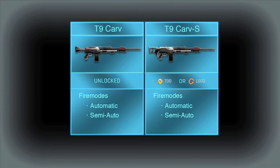The Carve is the default heavy assault primary and has automatic and semi-auto firing modes. The Carve S is a purchasable variant of the Carve and costs 700 station cash or 1000 certs to unlock. Unlike most Model S variants, the Carve S does not have a burst fire mode.